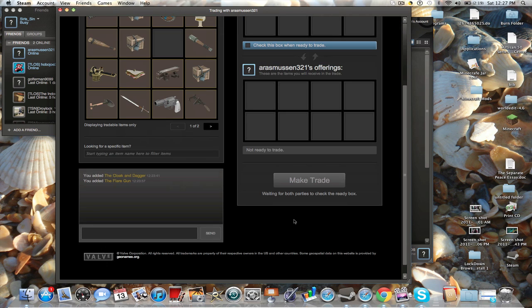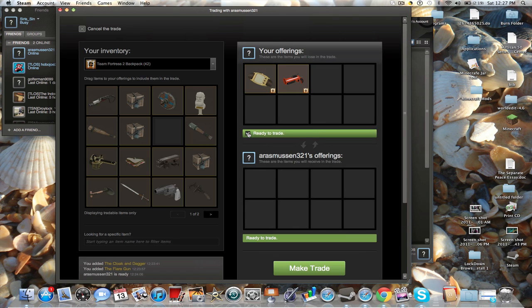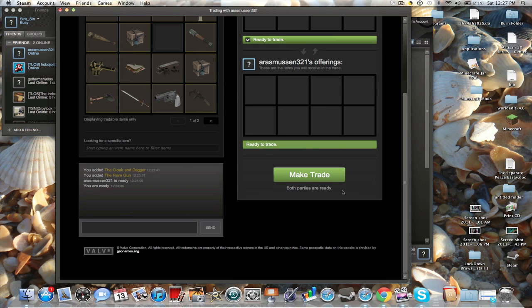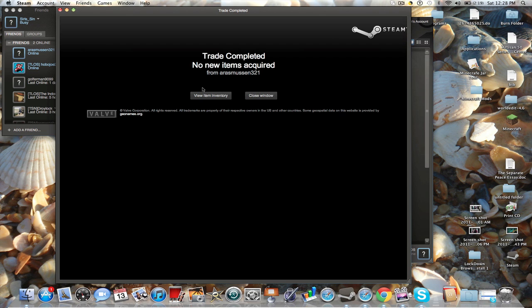It doesn't matter if the person is premium or not if you're gonna give them something — just as long as they're not trying to trade you anything, it works. If you want to be generous and give them something, it's absolutely fine. He's not even premium but I'm feeling generous. It will say trade completed, no new items acquired if you just give them something. But if you receive something, it will obviously say new items acquired.